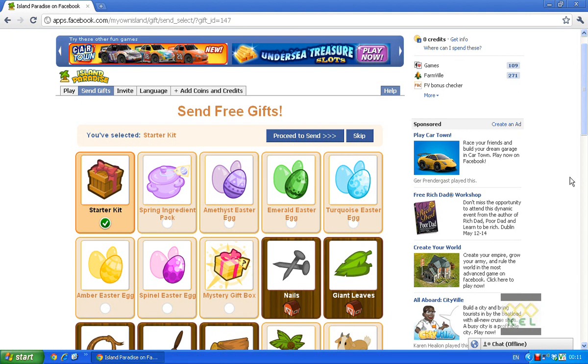This is how you send 5 gifts a day to your friends on Island Paradise. First of all, go to the gifting page. You will see 'Send Gifts'. Right-click that and you will be given the option to open the link in a new window.